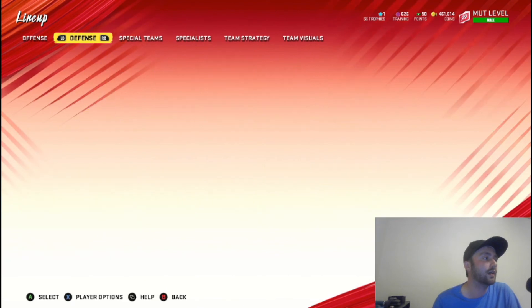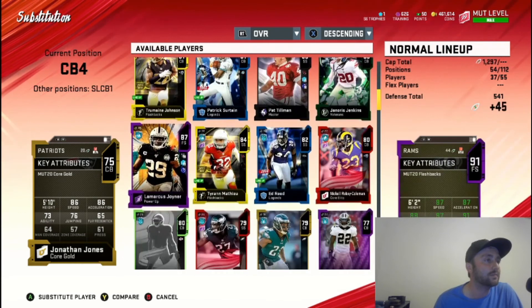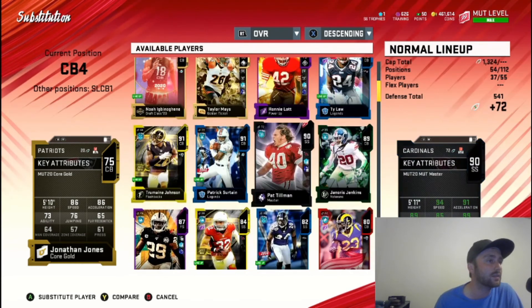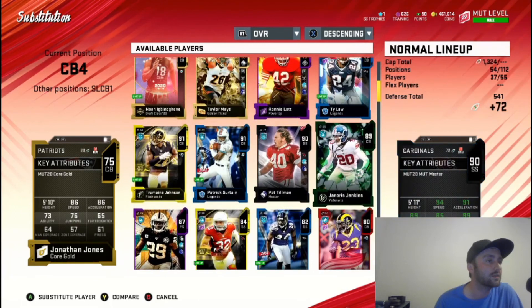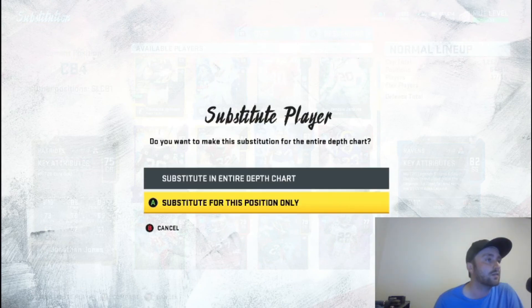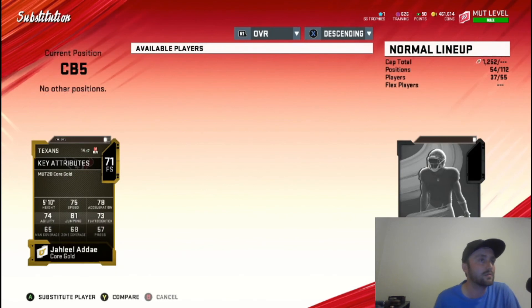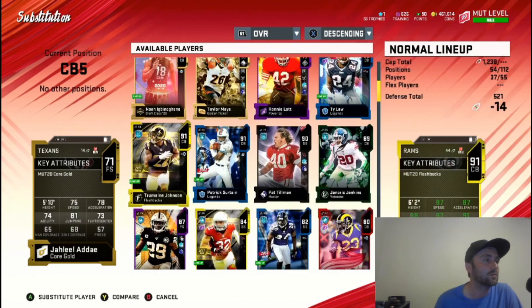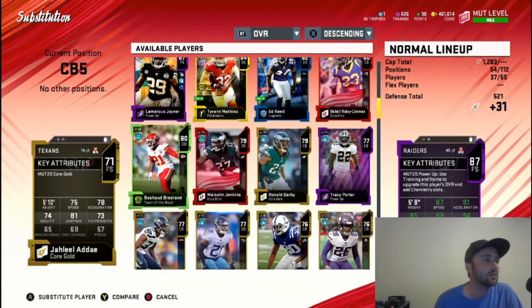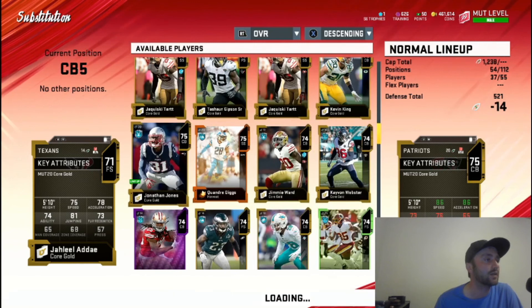Then for cornerback four, we can go with maybe Ed Reed there. Yeah, that's what we're gonna do — put Ed Reed down there, get rid of Jaleel A-Day, and Jonathan Jones can be there.